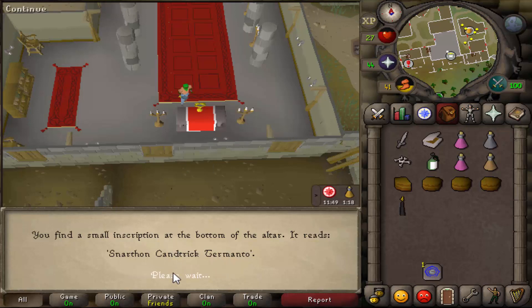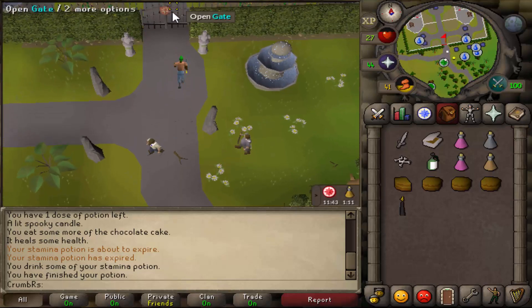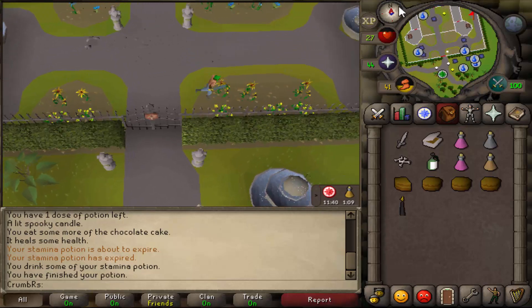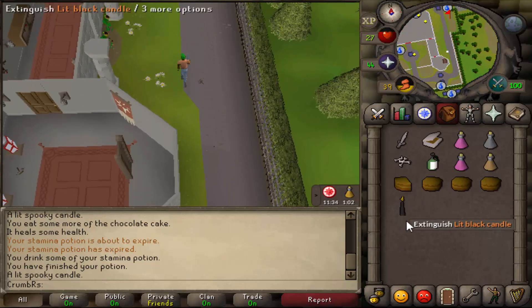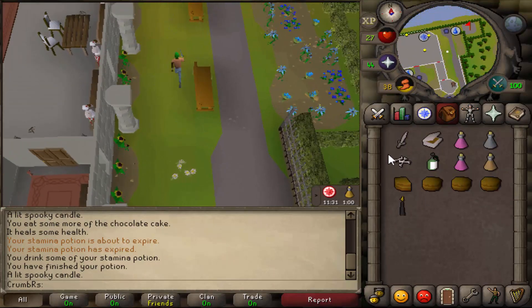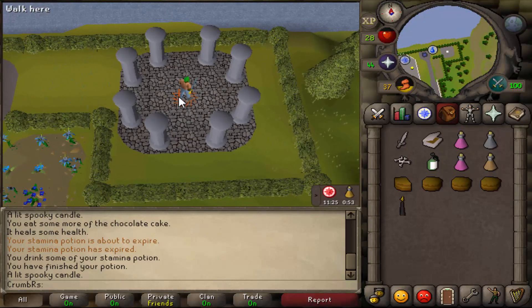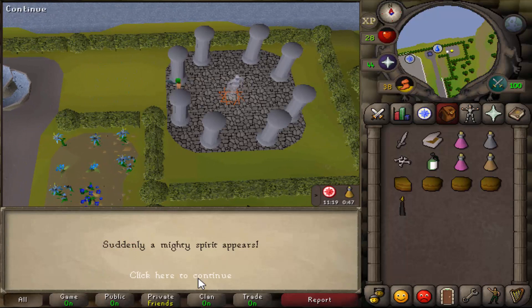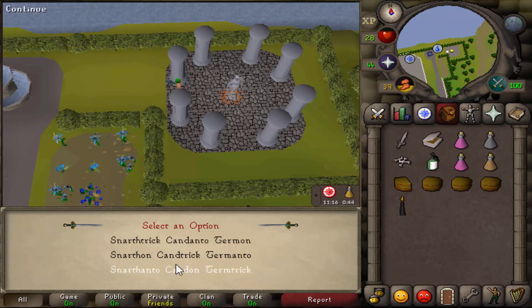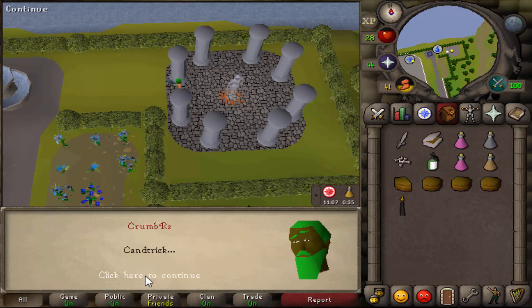Teleport to Camelot, open the gate, and run to the northeastern part of the castle. Make sure your black candle is lit — it will need to be lit for this next part. Go ahead and stand in the middle of the pillars on the little red square and drop the bat bones. A ghost will appear — go ahead and say the words that you noted down. In my case it's option 2, but this will be different for everybody.